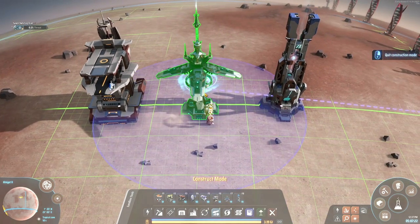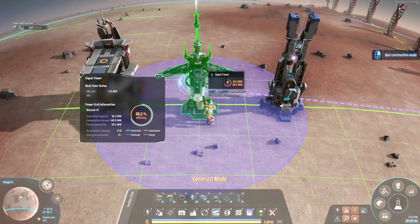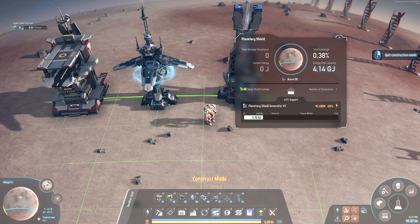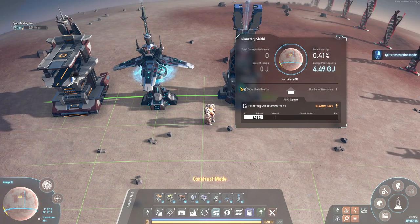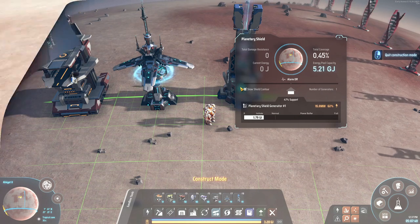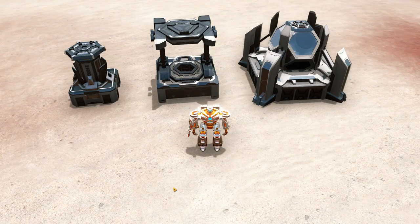On top of that, the Signal Tower allows you to draw your enemy toward you so you know exactly where they're going to attack — walking right into your trap. And last but not least, the Planetary Shield does exactly what it says and puts up a huge shield around your planet for the enemy to fight through.